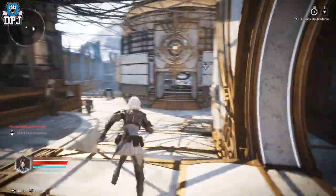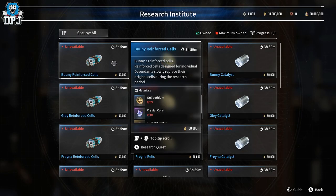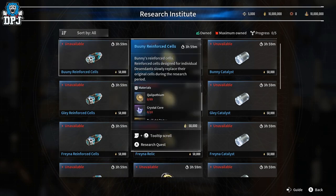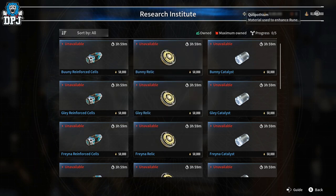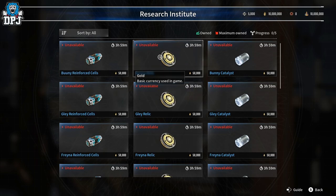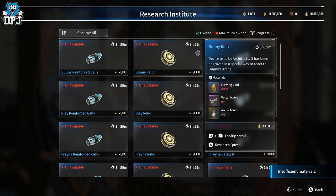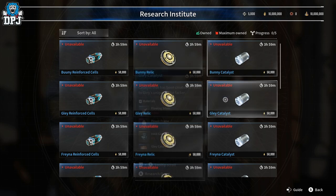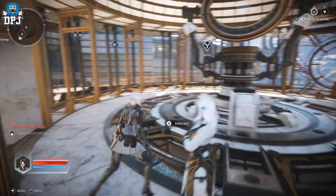Then we have this lady here at the Research Institute. I'm not going to lie — I'm not sure exactly what she does. I'm guessing she could offer missions you pick up for gold, or she could just be a vendor. The options show as unavailable to me — it says things like 'enhance your runes' — so I'm guessing maybe you buy items off her once you accumulate enough gold, or perhaps you need to complete a mission or bounty first. Either way, some pretty decent things here once you know what you're looking for.